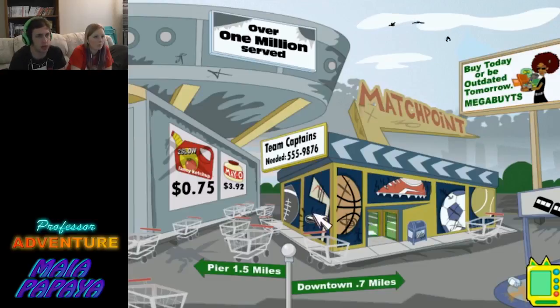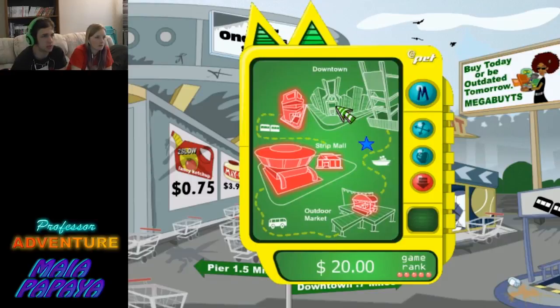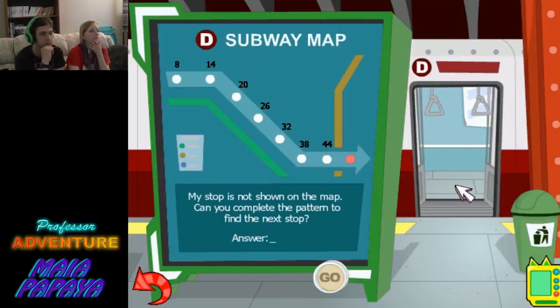Okay, I guess that's it for that. Let's go into our kitty-cat menu and see what else there is. I guess I gotta go back to downtown - everything else has been done already and they're not ready for us. Taking the train to construction. We have a subway map that isn't complete. Finish the pattern to help complete the subway map. It's all increasing by six - can you complete the pattern to find the next stop? It'd be stop 50. Great work!